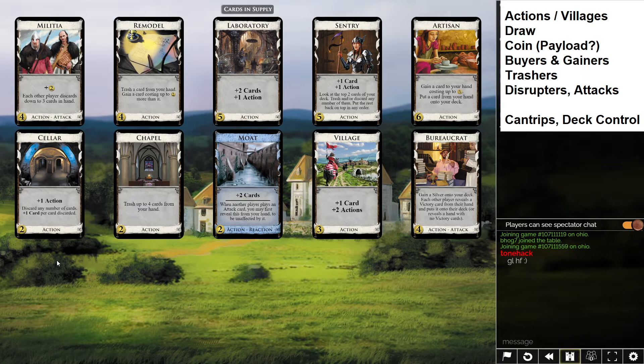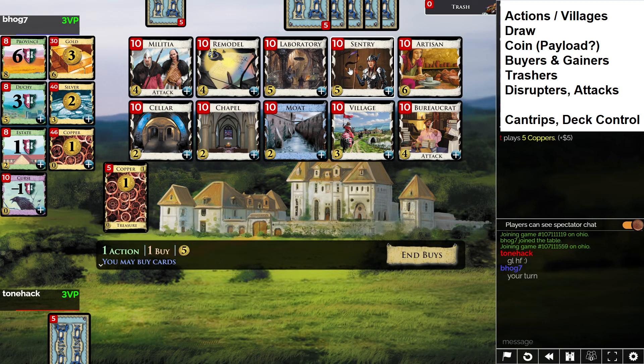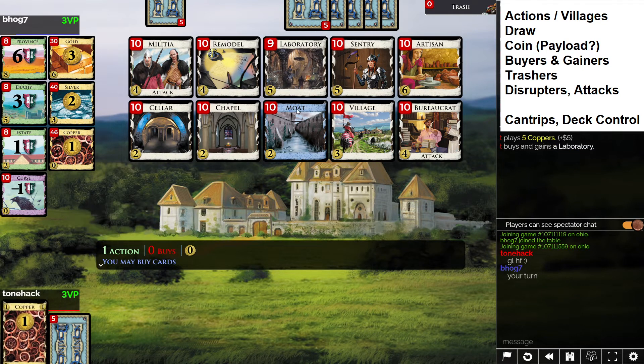All right, new game — let's see what we have. Villages: we have Village, so we can play more than one terminal action per turn. Draw: Moat draws cards, it's a terminal draw. Laboratory draws cards. Cellar draws cards but makes you discard, so technically it's like negative draw but a form of deck control. For coin, Militia gives us coin — that's about the only thing. Buyers and gainers: Remodel and Artisan. Trashers: Chapel and Sentry — two really good ones. Disruptors: Militia and Bureaucrat.